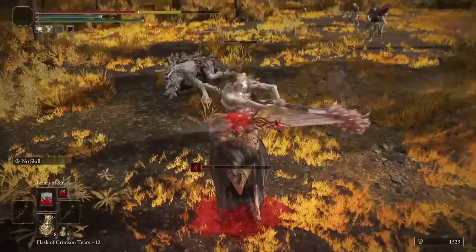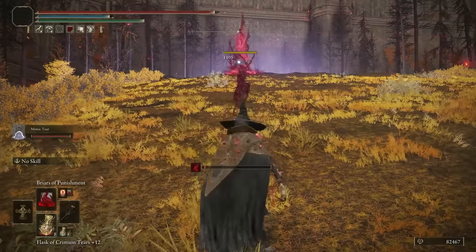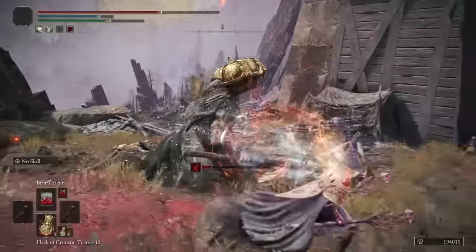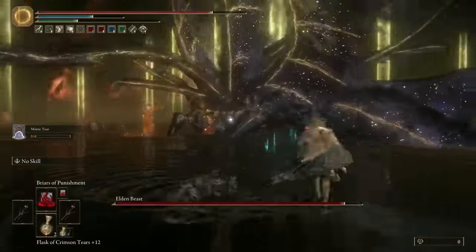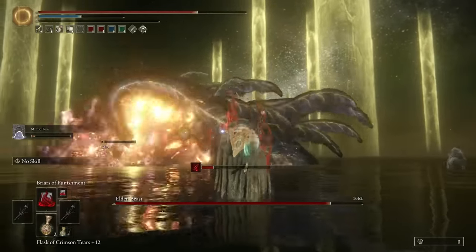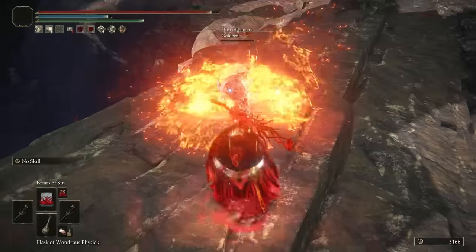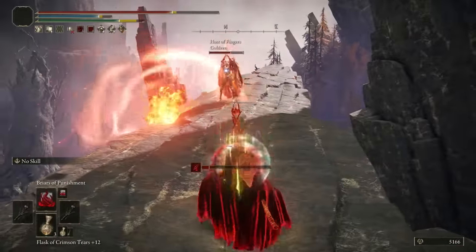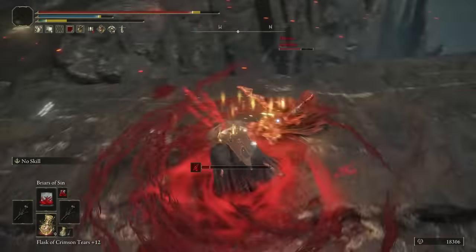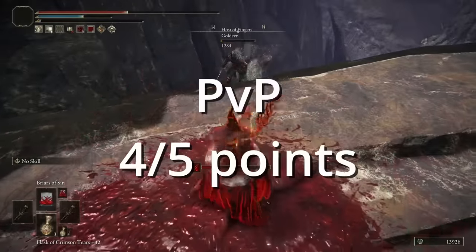For open world, the Blood Mage did surprisingly well. You have Briar's of Punishment, which is a very reliable sniper, and you have an AoE spell for close range attacks. The biggest downside is that every time you cast a Briar's of Sin or Briar's of Punishment, it costs FP and HP, which makes the Ritual Sword Talisman completely useless for this build and requires you to heal more frequently. For PvP, the Blood Mage build was a pleasant surprise, performing above average. You have a very reliable long-range attack combined with an up-close AoE spell that share the same casting animation, which can confuse your opponent. We're going to give it a 4 out of 5 for PvP.